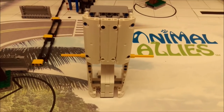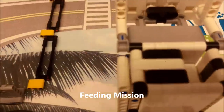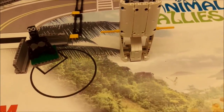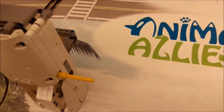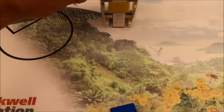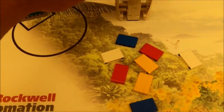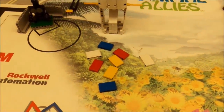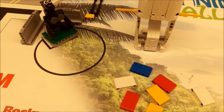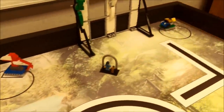The next mission is the feeding mission. There's a refrigerator filled with food pieces lying horizontally. Your robot is either going to be pulling on the yellow rod or pushing from the back to get the food out. There are eight pieces of food total. You're going to need to get the food pieces inside the feeding areas — with the ape, the bat, the flamingo, or the frogs.